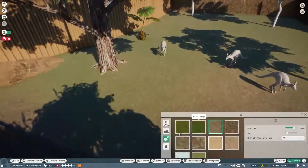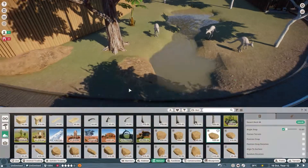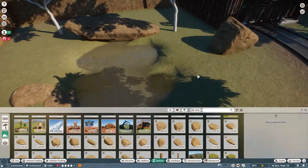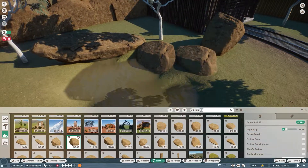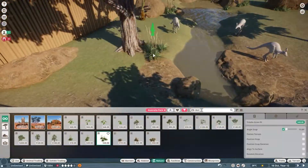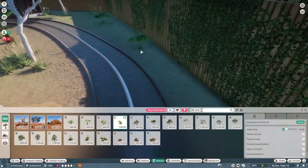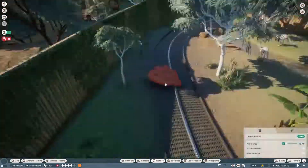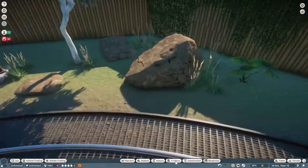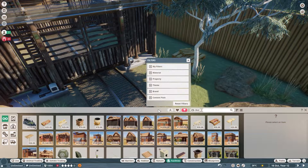Here we're just chucking ivy all over the place, expanding on this second section before the safari tour enters where the animals are. When we get to the animals we've got to bring them back and make sure the enclosures are working because there were a lot of updates since I last worked on this part. Things have changed - animals were able to escape, some were able to get through water - so when we bring them back in you'll see we end up reworking some of the edging for the enclosures to make sure they can't escape.